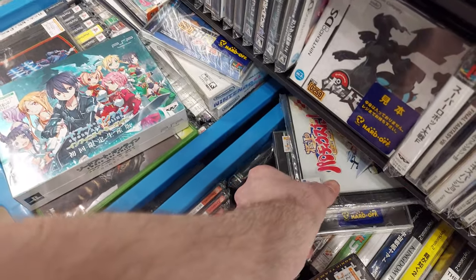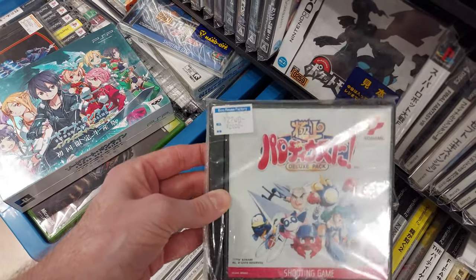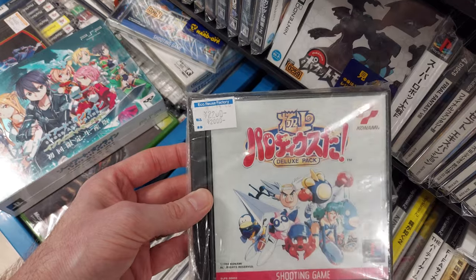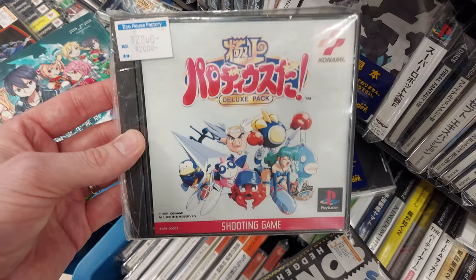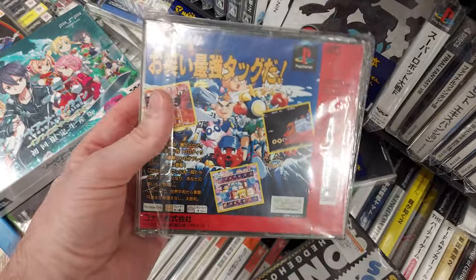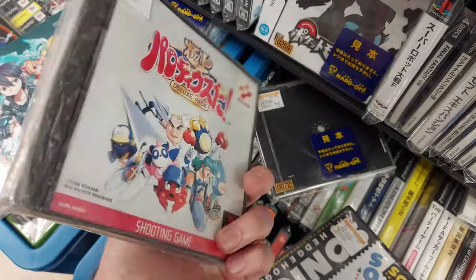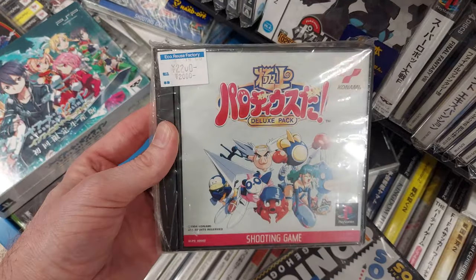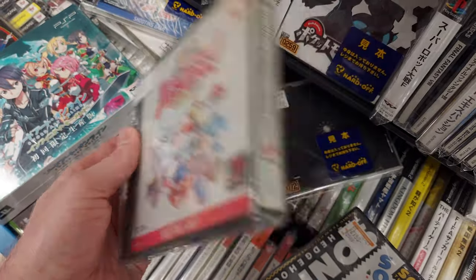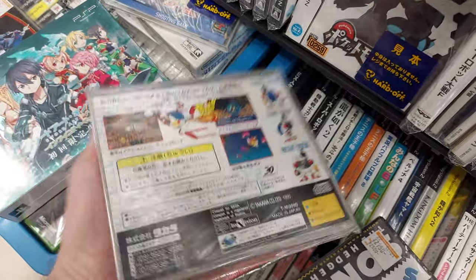This thing is poking out — what is this? We've got Parodius Da! Kyokugen Deluxe Pack for the PlayStation. This is pretty tempting. I do like Parodius and it's the Deluxe Pack. I don't have this for the PlayStation, and I've been getting into PlayStation recently.